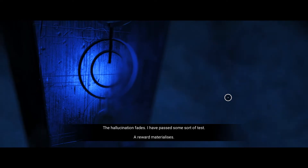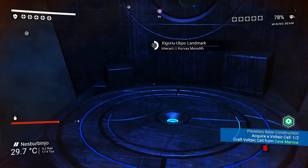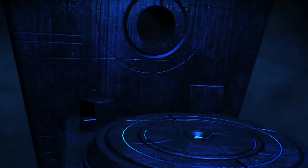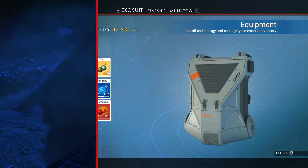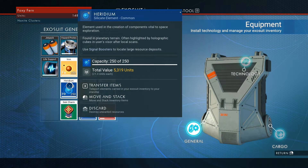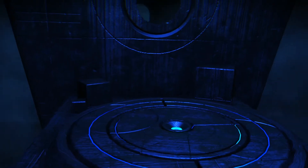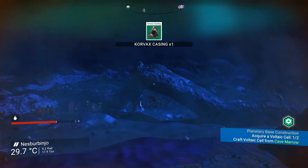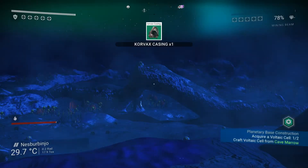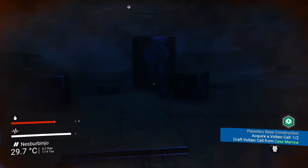The hallucination fades — I have passed some sort of test. A reward materializes. Inventory full — I guess I'm gonna have to empty something out and then loot this again. Your standing with the Corvax has increased. You have learned the Atlas Word for Awake. Corvax Casing. I don't believe that was part of my quest, but neat nonetheless.